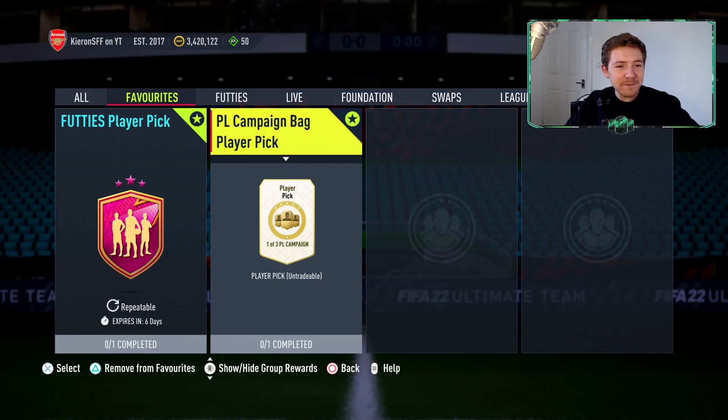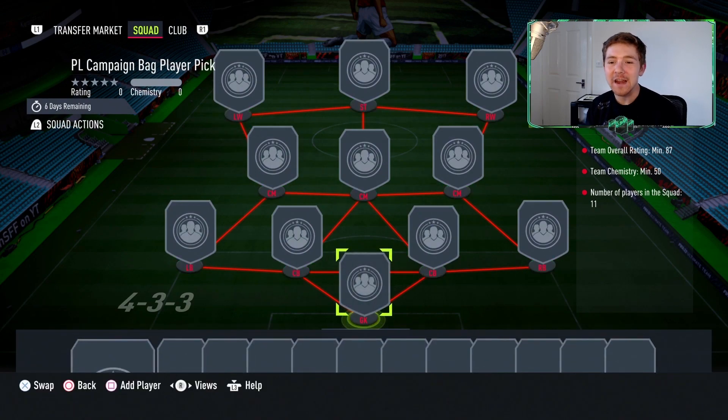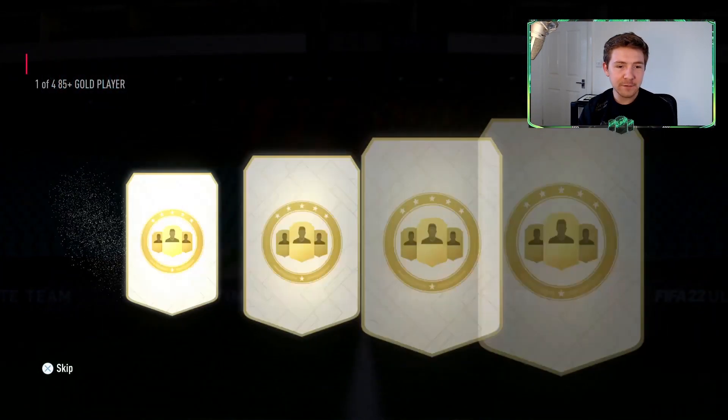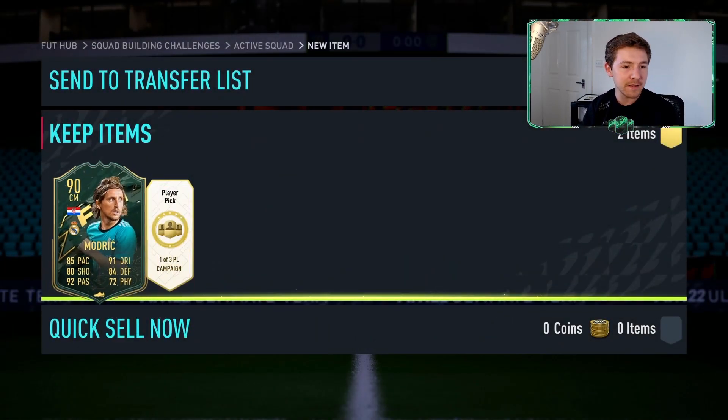Alright, a bit of content in Ultimate Team today. We begin with a PL campaign player pick which is gonna cost us an 87 rated squad. SBC complete, but up first we have an 85 plus. Will there be anything of note in it? There is actually a 90 Modric. We'll take that.